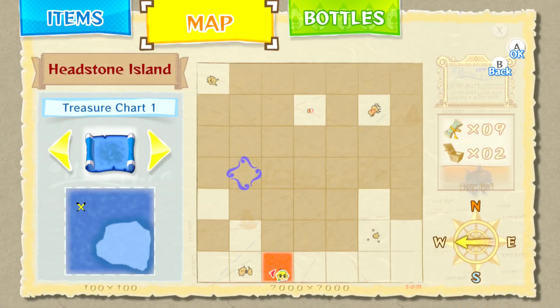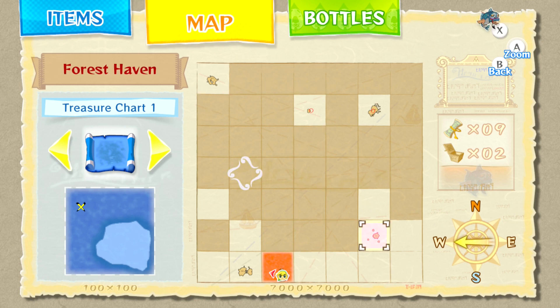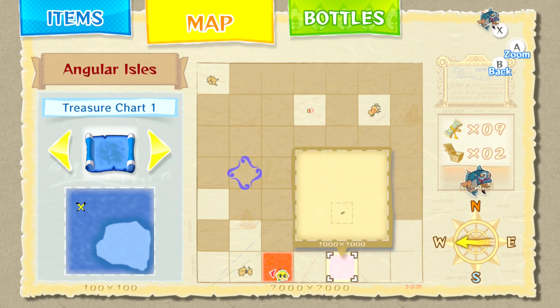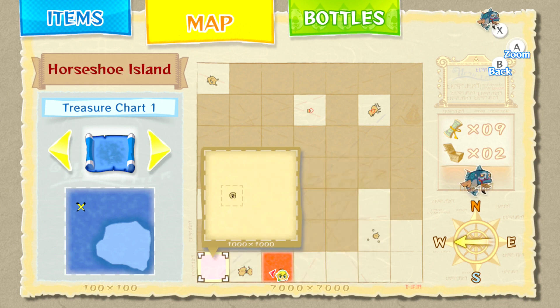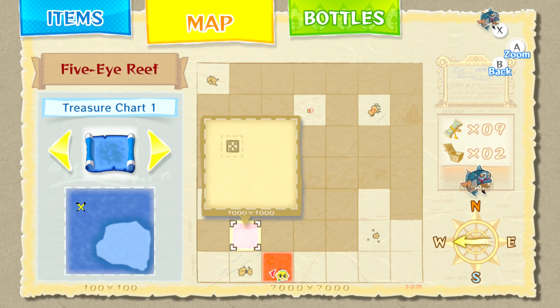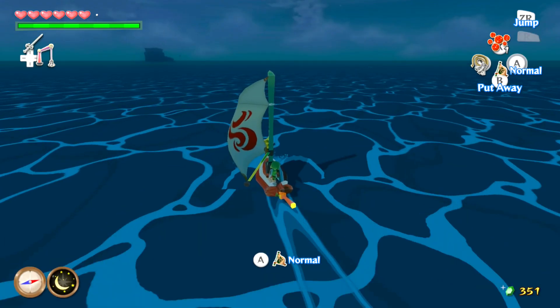On the screen, I did live up to my word — the sea chart has been filled out a little bit, mostly islands we've already been to, like Forest Haven, Angular Isles, and stuff like that. Also some areas we're going to be heading to in this episode, like Horseshoe Island, Five Eye Reef, and Needle Rock Isle.